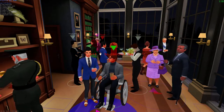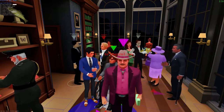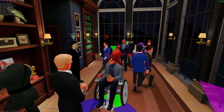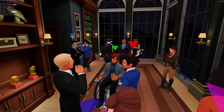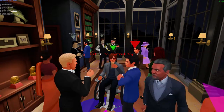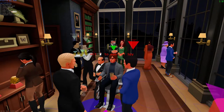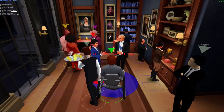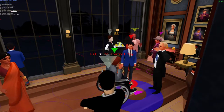Spies do need to flirt sometimes. It's not just like James Bond padding a film with scenes between expensive action sequences. You might need to get somebody into a compromising position to blackmail them afterwards, or get into their confidence for some pillow talk so they reveal something they wouldn't normally say. Either way, your seduction target is identified by a red triangle if you're the Spy, but the sniper doesn't know who it is.